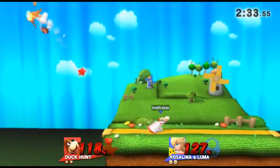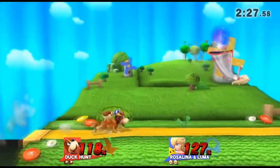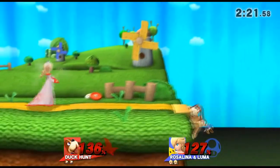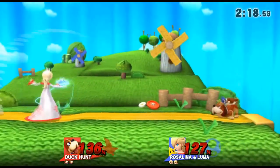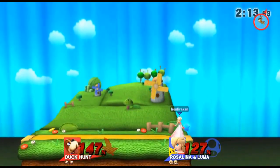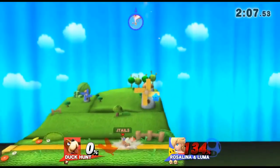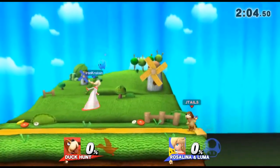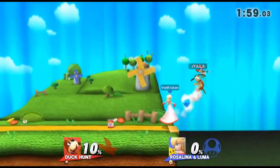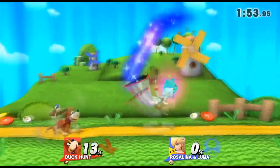That forward smash should have killed me but it didn't. Good grab — we both walked up and shielded. I get the up air predicting the jump. Now that things are even let's see if I can pull a lead. Nice dash attack. I guess I should just be aware of Rosalina's neutral air when she comes in, because that seems to be her main approach tool — I need to be more conscious of it.